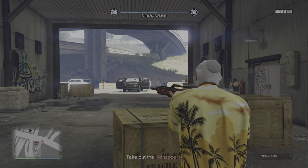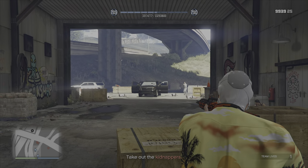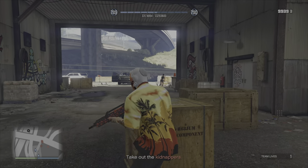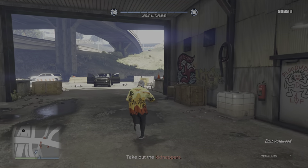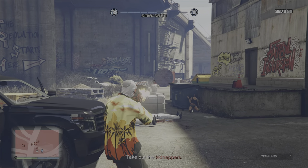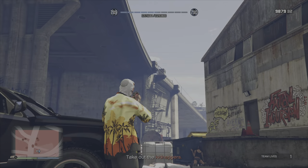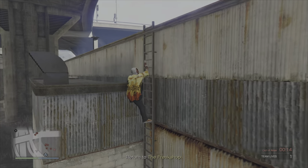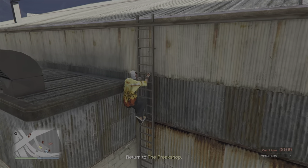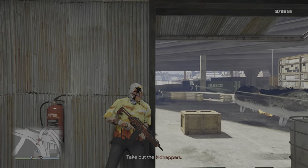The first of the five Last Dose missions is 'This is an Intervention.' It's a siege mission — there's going to be a lot of enemies coming at you outside the Freak Shop. There's a nice tunnel with a lot of cover and plenty of boxes inside. You can't spawn your personal vehicle in this mission, and if you try to go on the roof of the Freak Shop the game will count down and say you're out of bounds, so just stay inside.